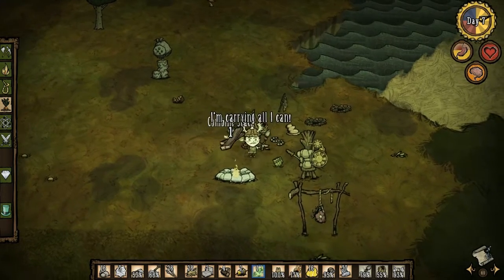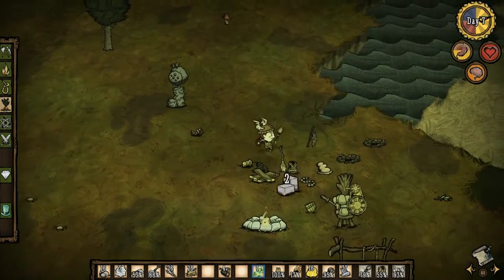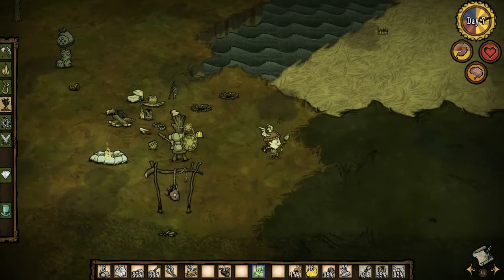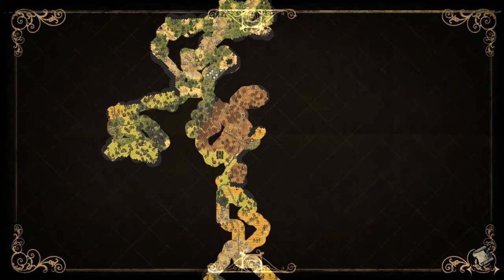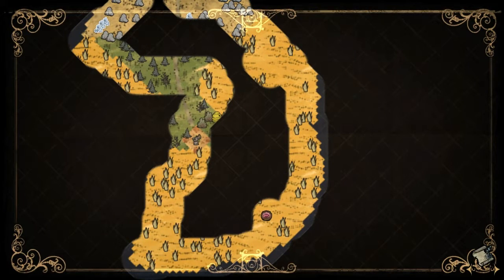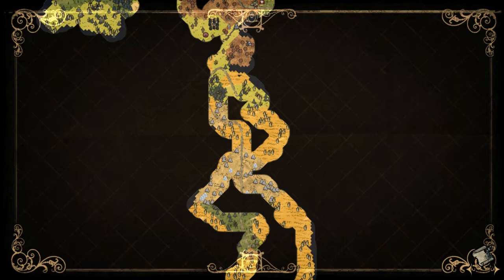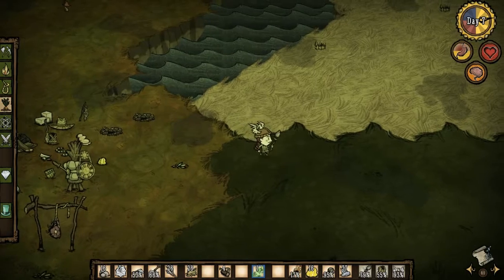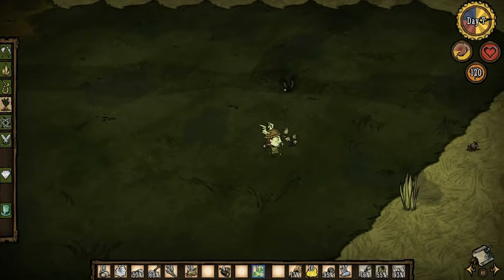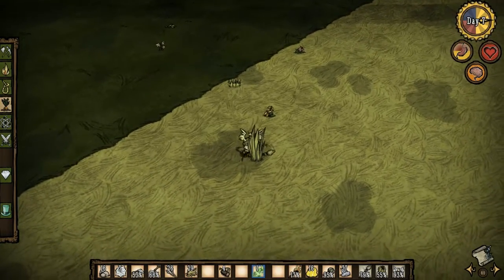Boom, there you go. That should be good. Let's just drop all this on the floor just so I have inventory space. Let's go on a hunt for another spider den. Where did we find the other one? I believe we found it somewhere down here in the rock area. We do need to find another one because we need some more silk.